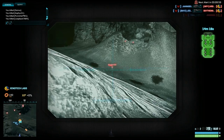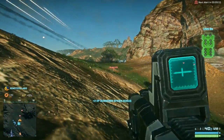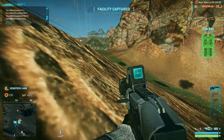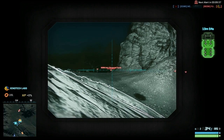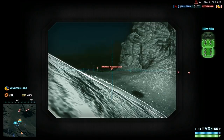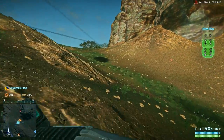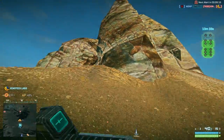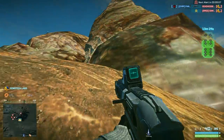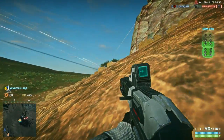Spotted a hostile medic. Enemy medic spotted. Enemy engineer spotted. We've got a hostile MAX in the area. Spotted a hostile medic. We've got a hostile MAX in the area. Spotted a hostile medic — stay alert, enemy heavy nearby. Visual on hostile. Enemy heavy nearby. Spotted an enemy heavy. Enemy galaxy in the air.